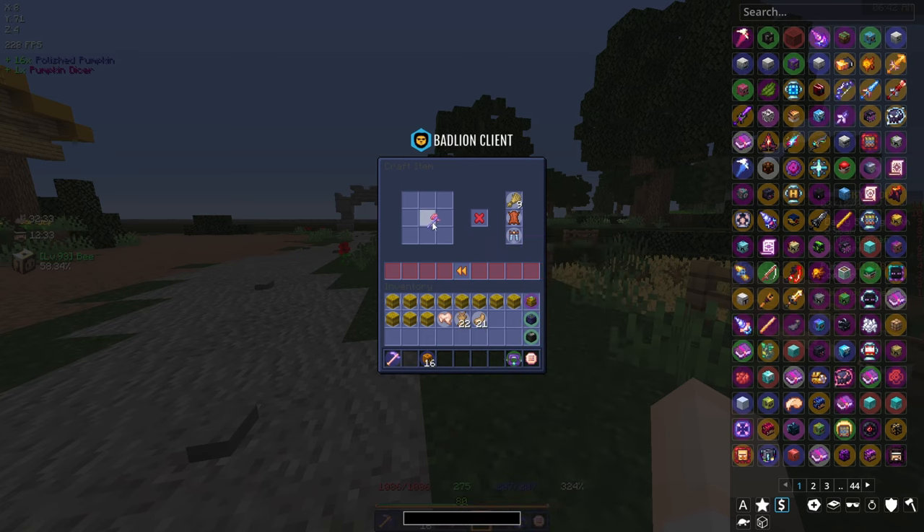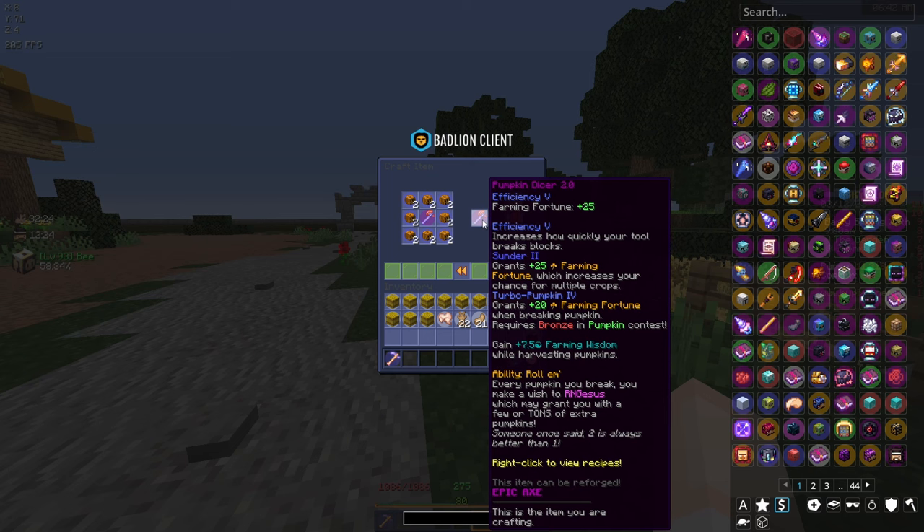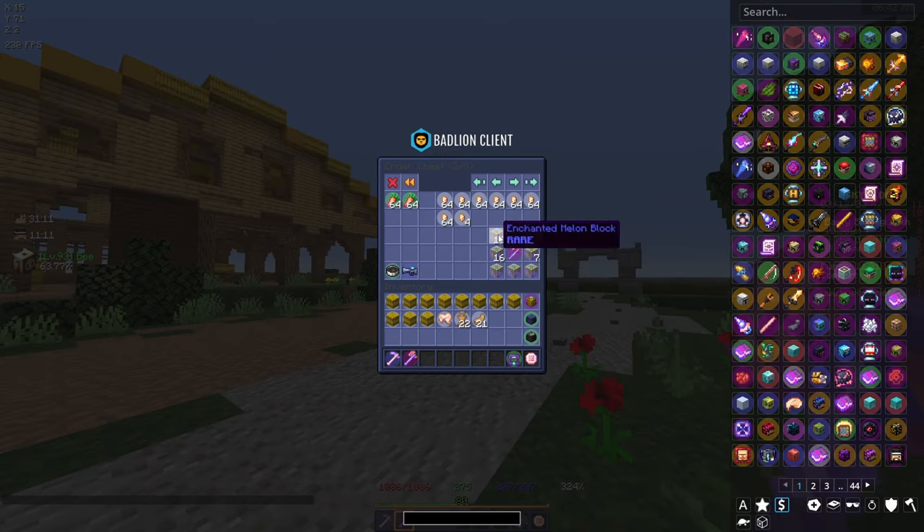I've been farming pumpkins and we can now go ahead and upgrade the pumpkin dicer to 2.0 - here we go, boom! And here's the progress on the melon dicer 3.0 - we're about halfway there, a bit over. Things are going pretty good.